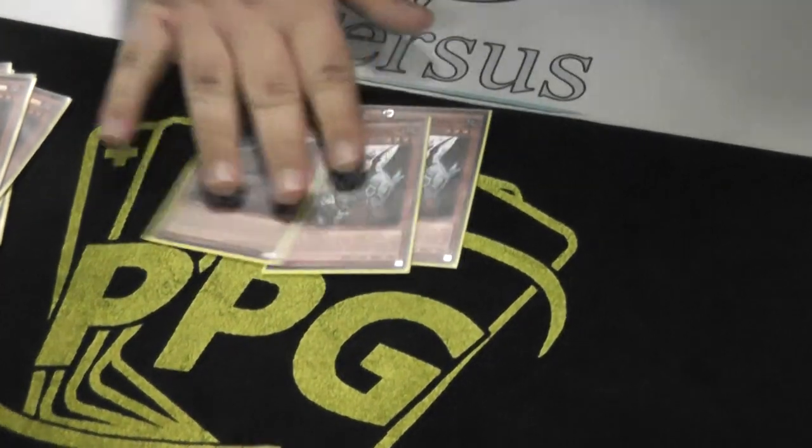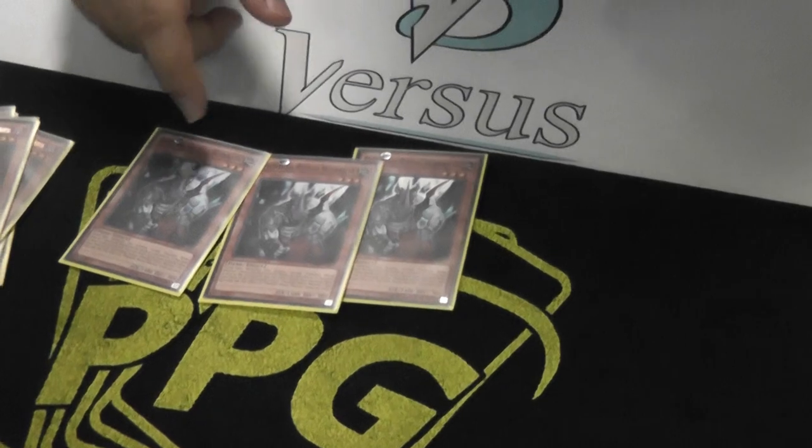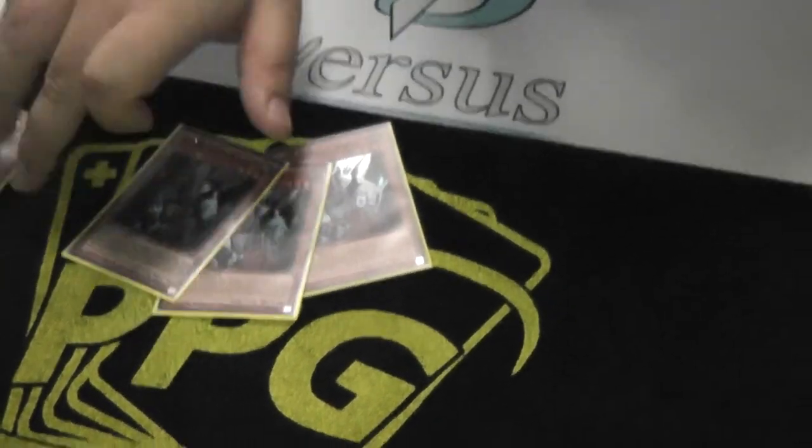I play 3 Rhinos — it's like the bridge of the deck. I can get this with Tour Guide and then mill Infernoids, or I could mill this with Dante naturally. You don't just mill any Infernoid you need, so basically it makes milling so much better in this deck. And you can use it as a level 3 for your Dante too.